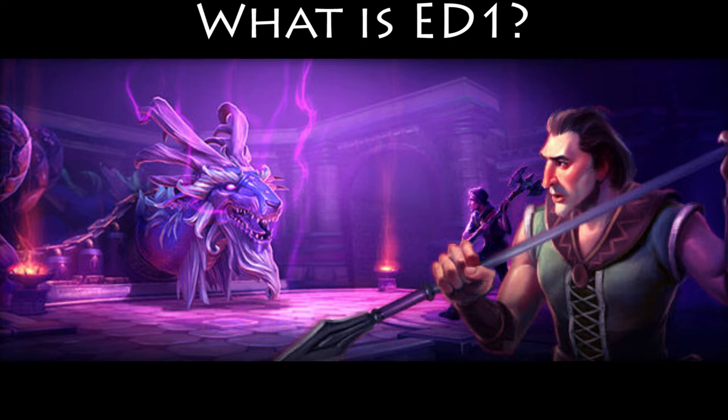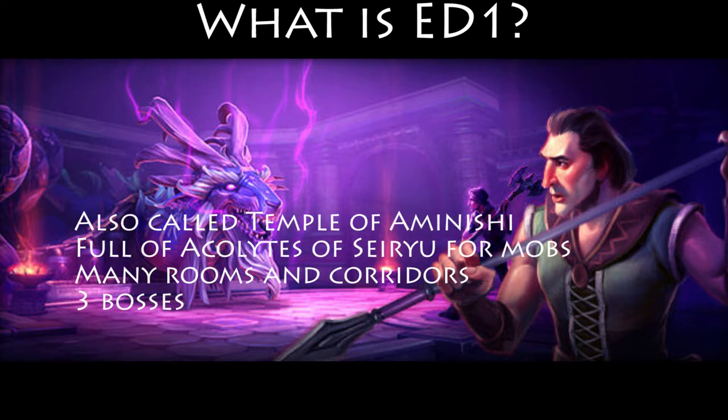So what is Elite Dungeon 1? Elite Dungeon 1 is officially called the Temple of Amanishi. The Temple of Amanishi holds a huge amount of Acolytes of Siryu, which are followers to the final boss, Siryu the User's Serpent. There are many complexly shaped rooms inside this dungeon, and there are also three bosses that we'll cover how to deal with later in this video.